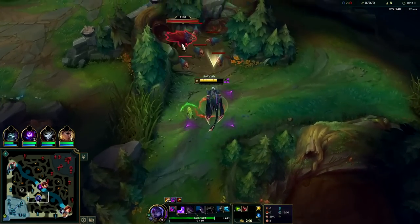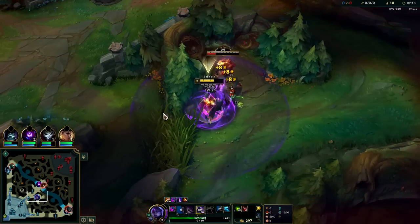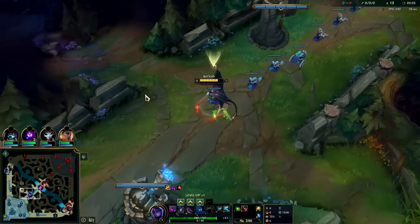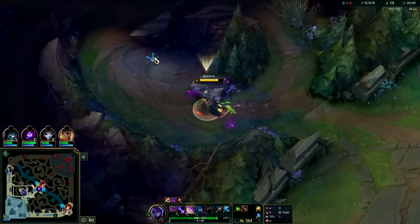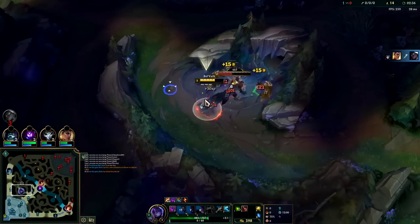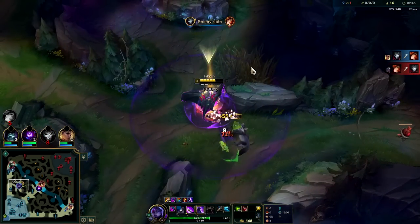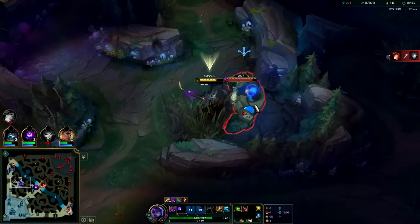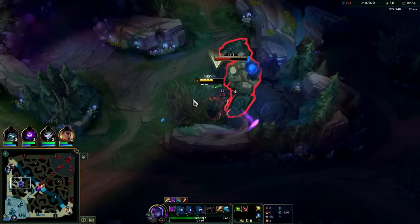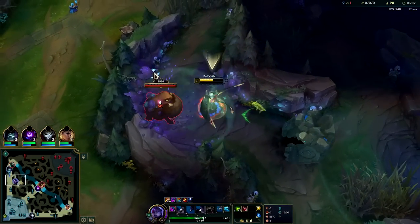We have Conqueror with Triumph, Alacrity, Last Stand, Cosmic Drive, and free boots. You can go for Lethal Tempo on Bel'Veth - there's nothing wrong with that, and it's one of my favorite ways to play her. It can start to feel a little awkward though when you're kiting in between auto attacks because it's hard to tell where your autos start and end. So even though it might technically be better on paper, it can be trickier to pull off, especially if you don't one-trick Bel'Veth. I think she's a good backup champion - like if you're a Yi main or an Evelyn main, she's a full-clear style jungler.